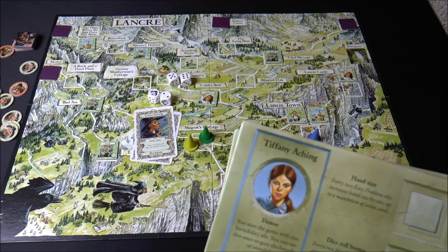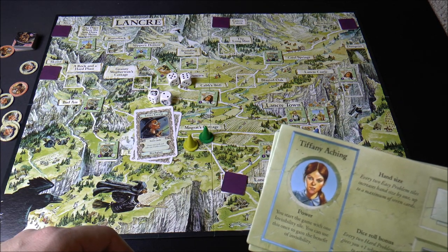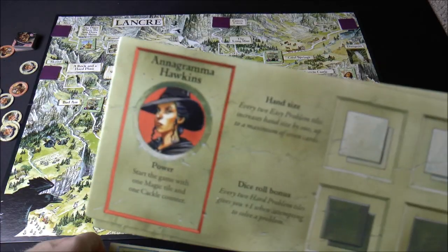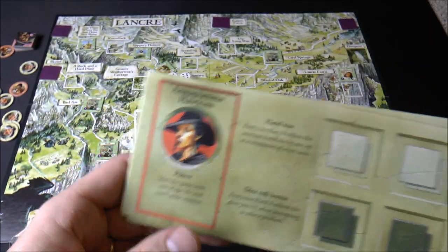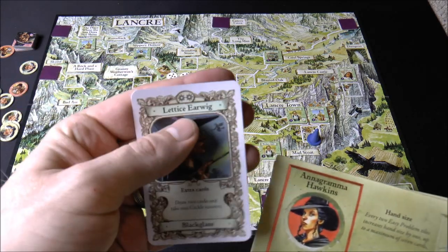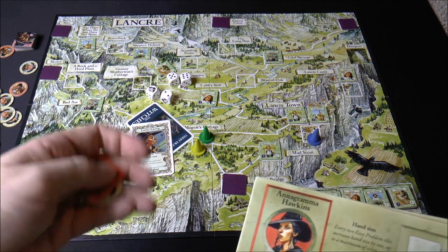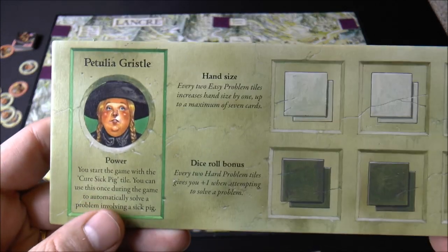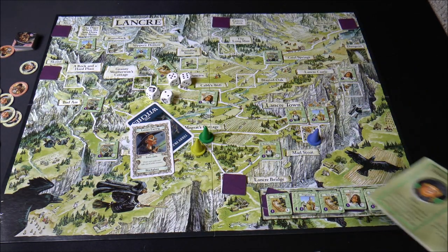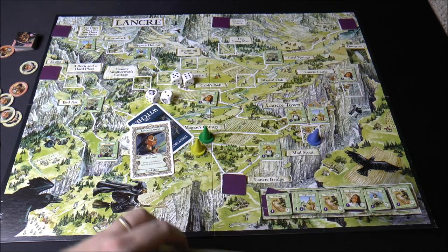Invisibility lets you ignore moving through problem tiles and even peek at face-down purple ones when moving through. The red player starts with one magic tile and one cackle counter - basically a built-in plus two bonus, though you get a built-in cackle counter too. Another player starts with a cure sick pig tile and once per game can automatically defeat a cure sick pig encounter - only worth one point but starts building your hand size.